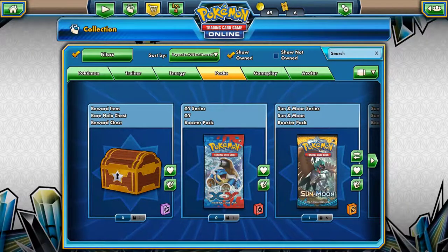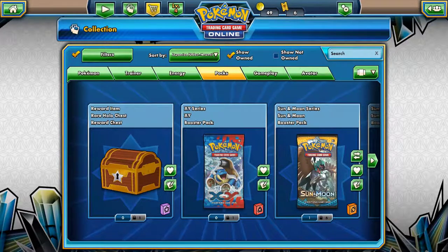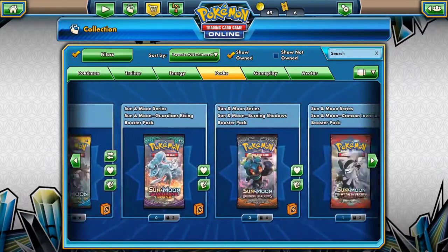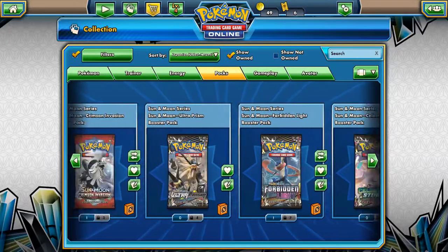Hello there ladies and gentlemen, Simon Burden here with another pack opening. I'm not sure if you can hear the volume. We have 41 packs plus the chest, which means 42 things to open up. We're going to start with the chest.